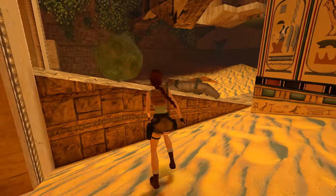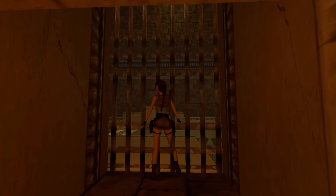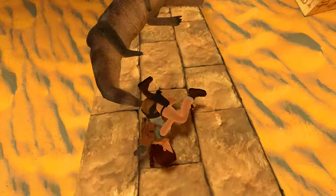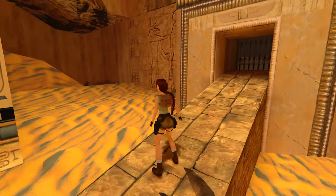Let's trigger the boulder to get it out of the way — you don't have to do this, it's entirely optional, and the entrance to this room is blocked anyway. However, I'm going to use this ramp later to get down from a secret on this ledge containing Uzi clips, so I wanted to trigger it first.